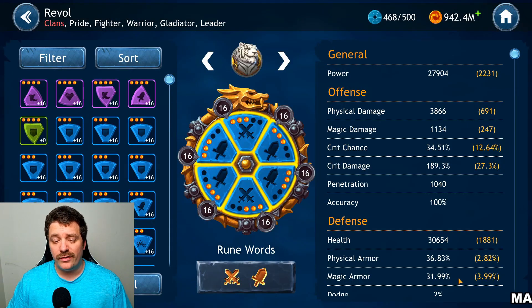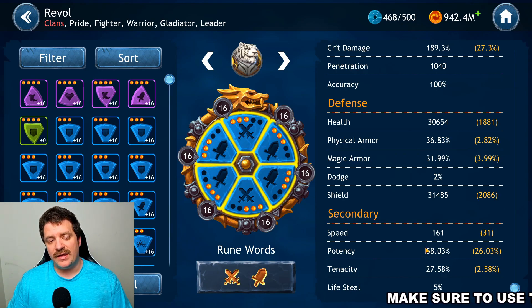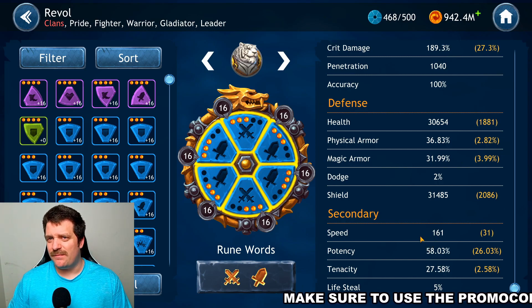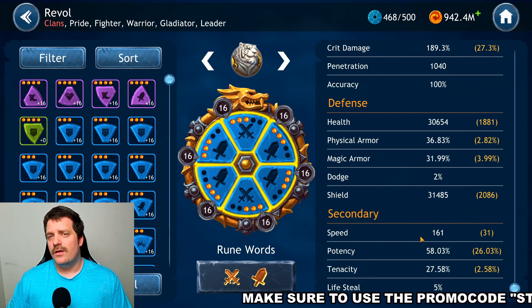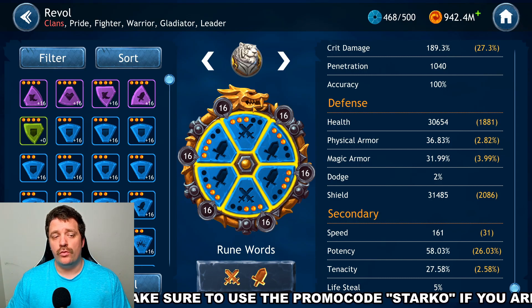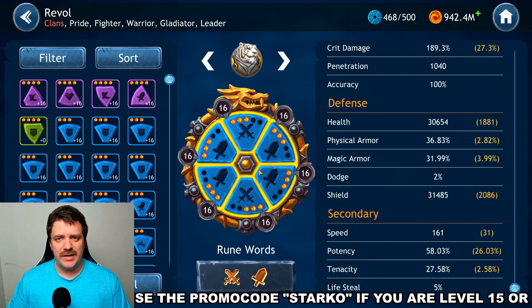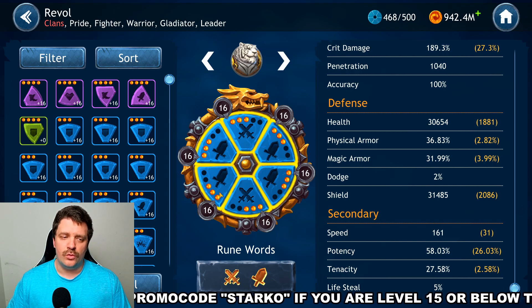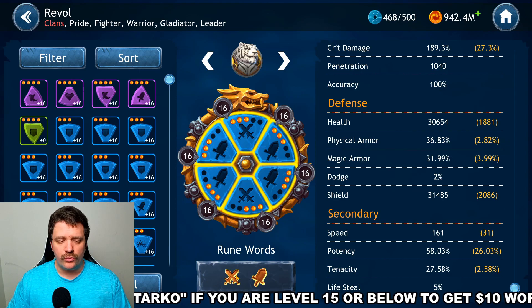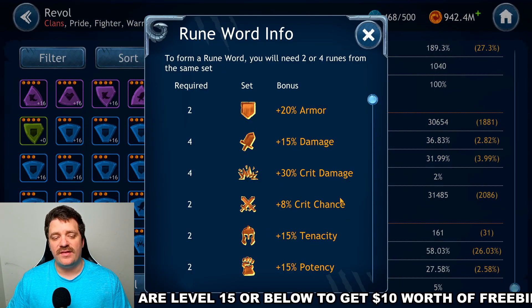For runes, you have two setups. If you're only building Rival for the buff event, go with four Speed runes and two Critical Rate runes to maximize how often he acts — speed is very important for the buff event. If you're building him globally for multiple content types, the best setup is two Critical Chance runes with four Damage Increase runes, giving you a 15% damage increase set and an 8% critical chance set.